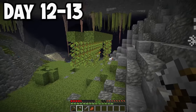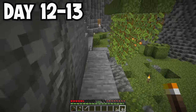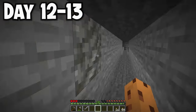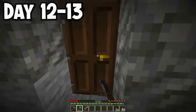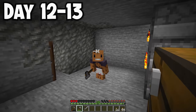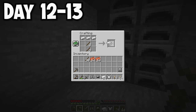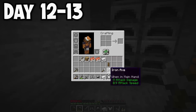I took defensive measures, making a whole bunch of torches and slapping them all over the ground around my house. While doing that, I got attacked by a skeleton and was left at three hearts. I ran back to my house but accidentally went into my mine shaft, had to U-turn into my actual house. I grabbed iron and copper from the furnaces and made iron armor, iron tools, and a shield.